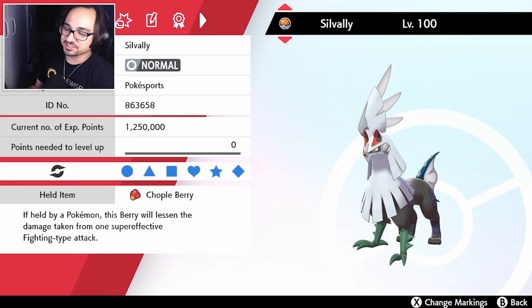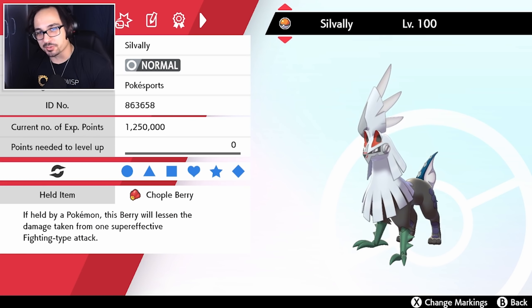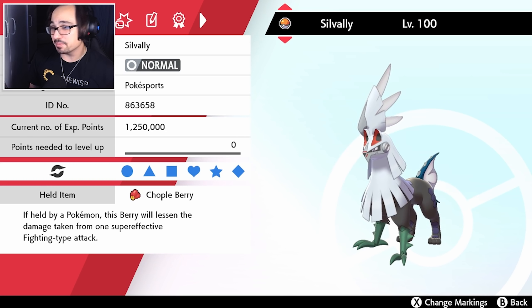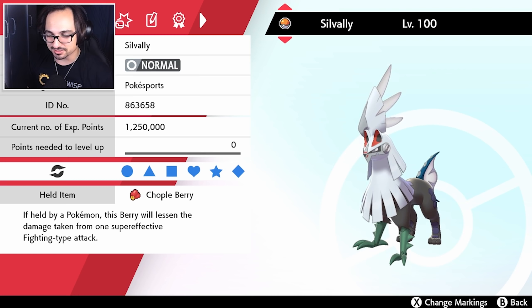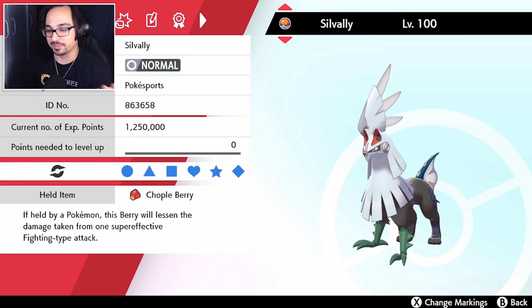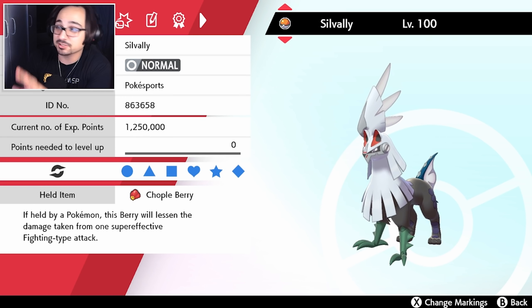Good afternoon Pokésports and welcome to another VGC Battle Stadium Series 6 video bringing you a Silvalli team. Silvalli has always interested me because it is the mini Arceus — it's been labeled as the mini Arceus, having similar stats with 95 all around compared to base 120 all around for Arceus, and a pretty similar ability to Arceus in general.